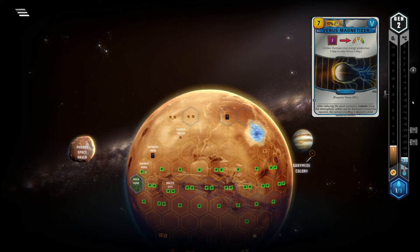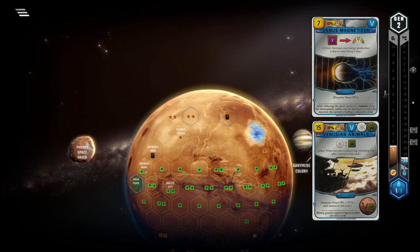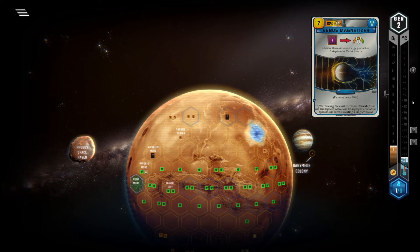And anyways, why not use that power to play power hungry cards or increase the temperature? The worst thing about this card is its requirement. There are just 5 cards that have a higher Venus requirement and most of them sit at just 12%, so using Venus Magnetizer to unlock these is pointless. The only really impactful card that has a much higher requirement is Venusian Animals, and that's the only reason I see to play this card. If you have Venusian Animals and a few science tags on hand as well as some card draw, you're basically fine with playing anything that increases the Venus parameter. But yeah, in all other scenarios skip this card.